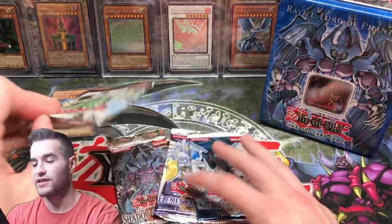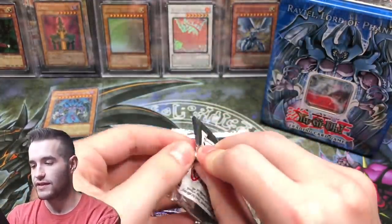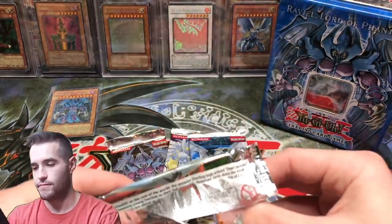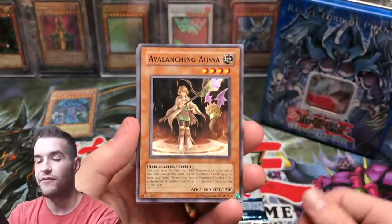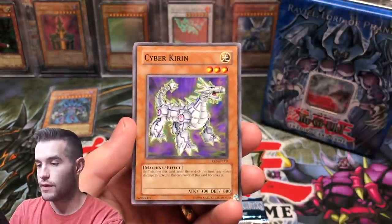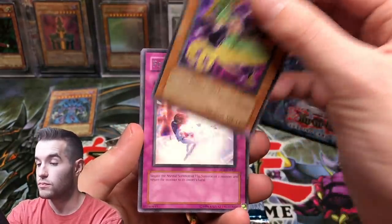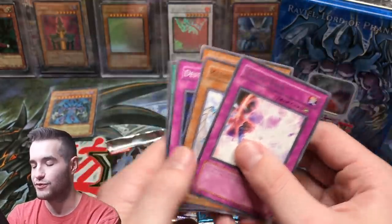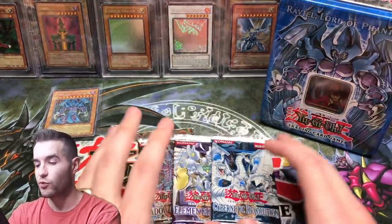Let's go with Enemy of Justice — our major enemy. Let's see if we can pull something cool. We have Avalanching Asa. Dimensional Fissure — that's a good one, I think. Cyber Kirin. Swift Birdman Joe. Forced Back — I used to run this in my sixth grade deck. Cyber Tutu and Grand Convergence. So no foil, but that's okay, we have three more packs.